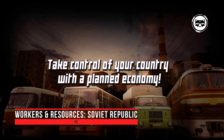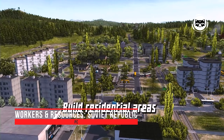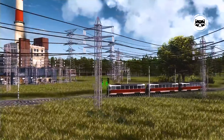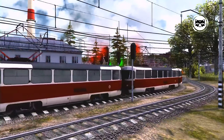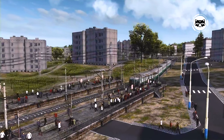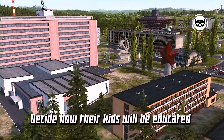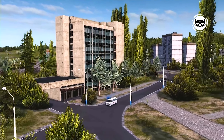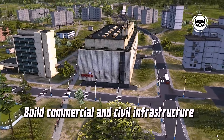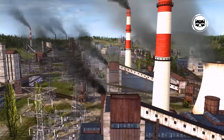Workers and Resources: Soviet Republic allows you to plunge into the not-so-distant past, to the times when the USSR still existed. In this economic strategy, you will build your republic — constructing cities, engaging in industrialization, and doing everything to make your country rich and prosperous. In favor of historicity, the game features realistic landscapes, architecture of buildings, and recognizable modes of transport. The game itself does not limit the ways of doing business; you can extract resources and sell them abroad, or build an independent republic.